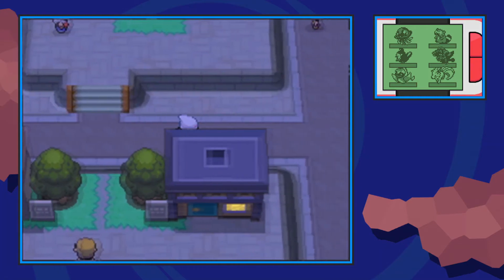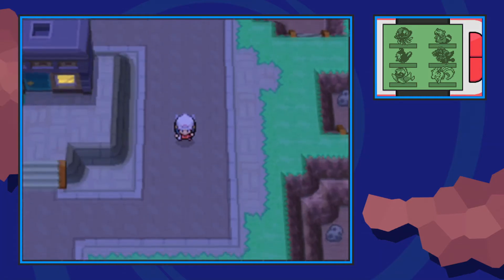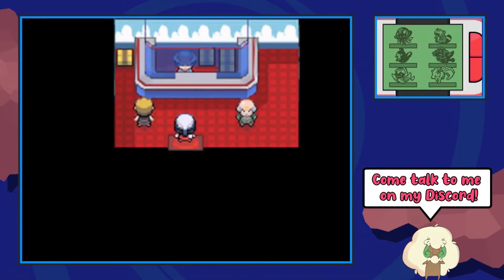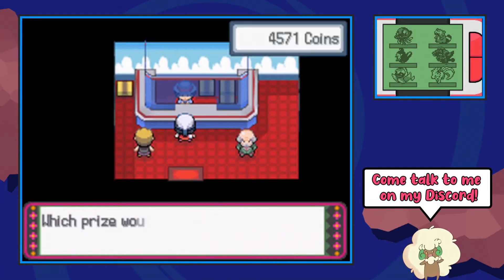From the Pokemon Center, make your way downwards to the building directly below the Pokemon Center, and in here is a sales clerk who sells a variety of TMs in exchange for a currency called coins.